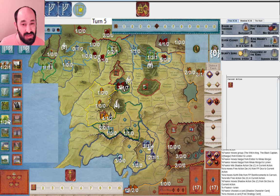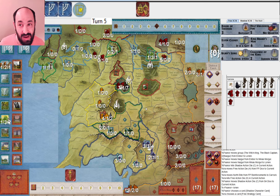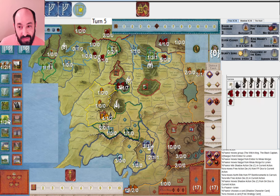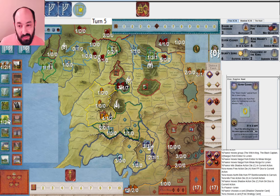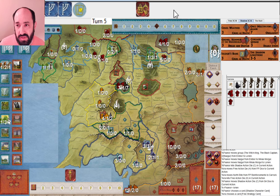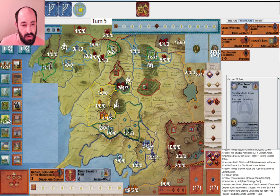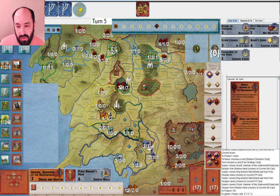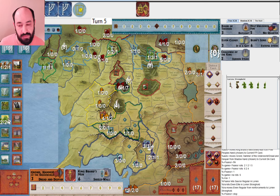They attack in Lorien. This is tough - I have seven hit points to their nine hit points and I have a companion in there. I saved Elven Cloaks with the idea I could use it as a combat effect because if they attack in Lorien, I have the fellowship there. You do not often get to use the 'It is a Gift' combat effect, but I can do it here and it's quite powerful when you get to use it. I'm assuming the Witch King has Balrog. Maybe they're using Dread and Despair. I end up playing King Brand's Men here, saving the Elven Cloaks because I anticipated Dread and Despair. They get one hit, I get one hit, and they stop.